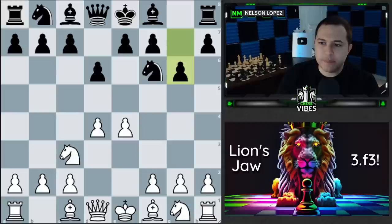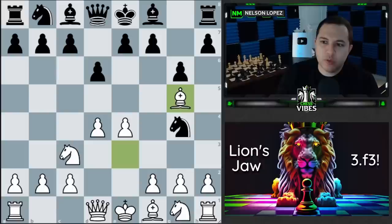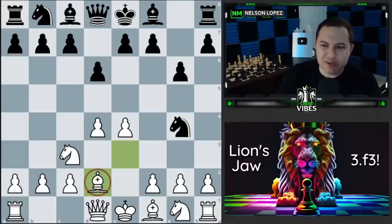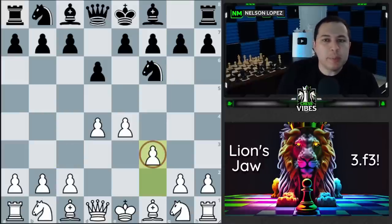Let's say we played knight to c3 and then bishop e3, because we want to play queen to d2 and create this battery to go after black's bishop. What could happen is black might play knight to g4, trying to trade off that knight for our bishop. If they do that, this bishop is going to be unopposed and we're not going to have a way to really counter it. Now we have to move our bishop somewhere — if we move here they might attack us again, or if we move here they might play e5 and attack us again. You can see how annoying it is.